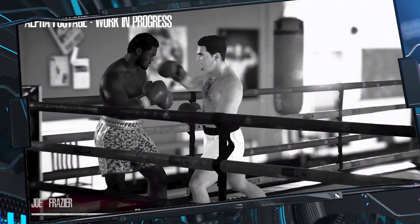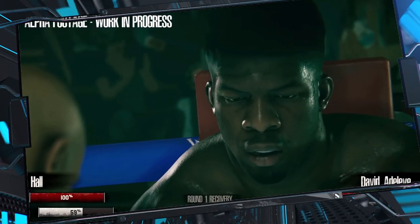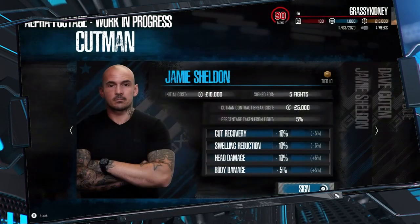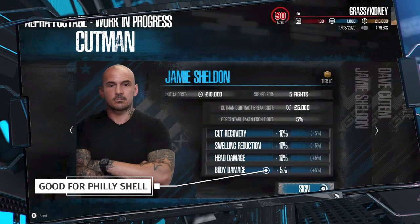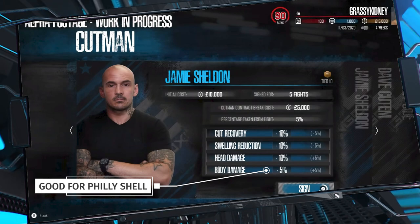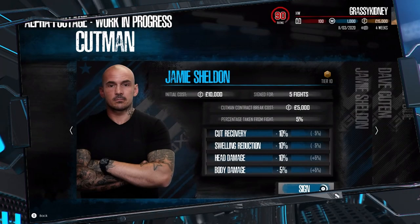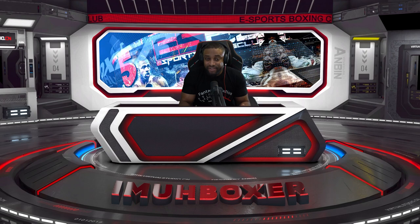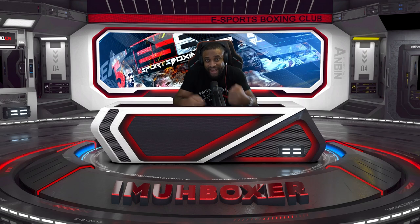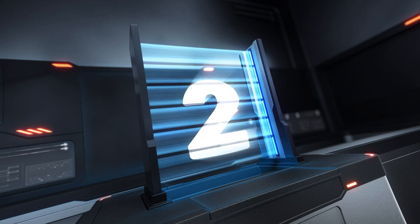They've done away with mini games in the ESBC corner scene — this corner scene is still very early in terms of what's going to be shown. A cut man like this is good for the Philly Shell because he's not great at recovering body damage — but you may not even be taking a lot of body damage while in that shell. If you're using a cross block or peekaboo style leaving the body open, you may want a different corner man that regenerates body health. There might be some interesting meta around that.